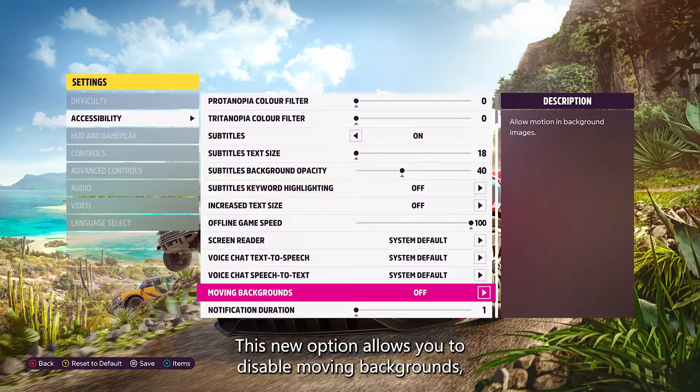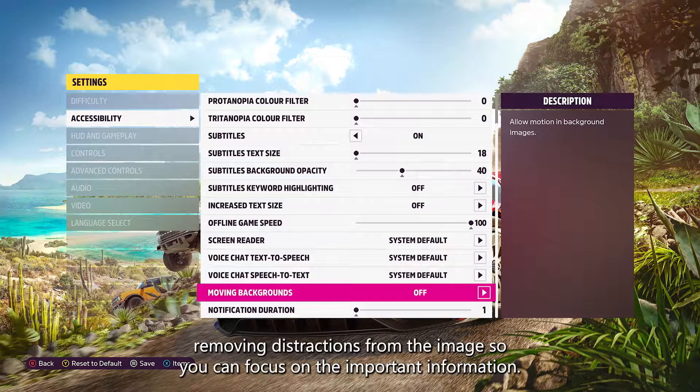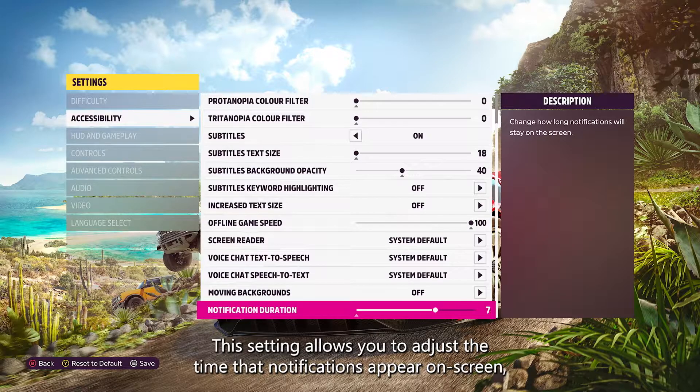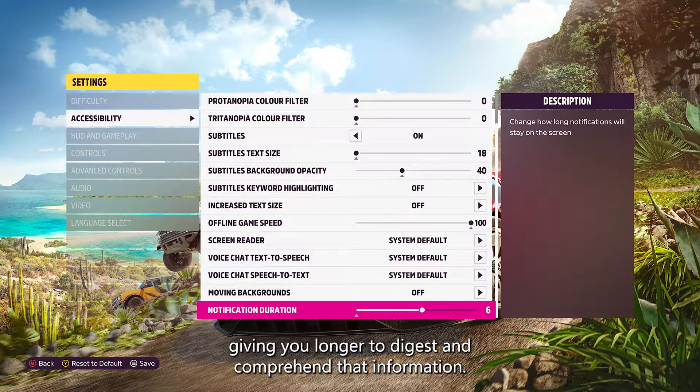This new option allows you to disable moving backgrounds, removing distractions from the image so you can focus on the important information. This setting allows you to adjust the time that notifications appear on screen, giving you longer to digest and comprehend that information.